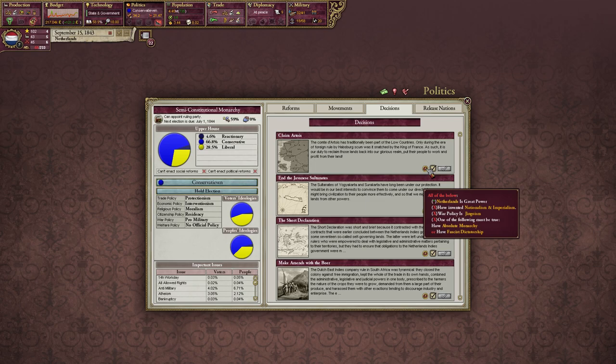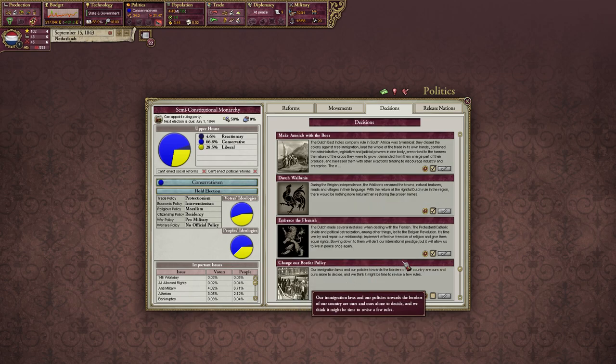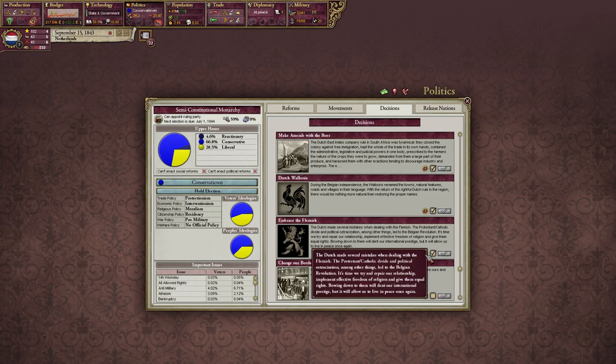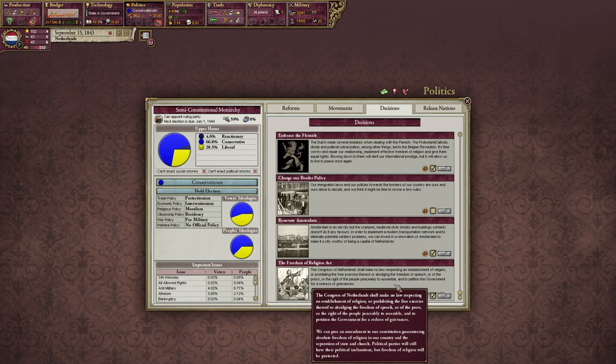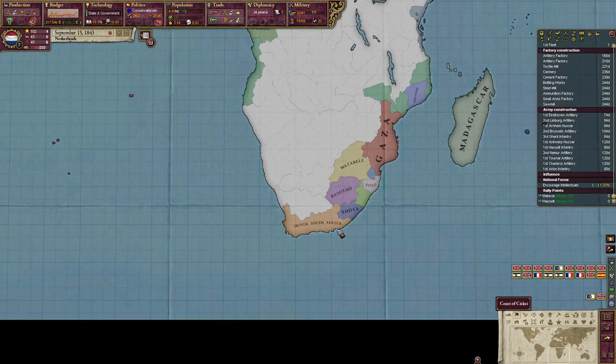We need psychology to accept the Boers - I guess they need to be convinced using advanced techniques. Not restricted rights, not residency - that can be done. Free press? Really? Bruh.